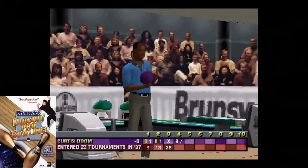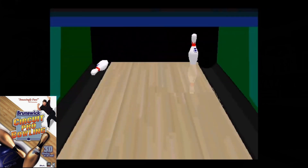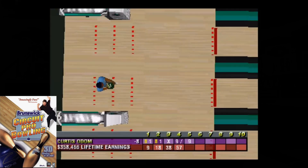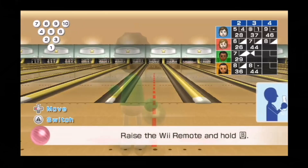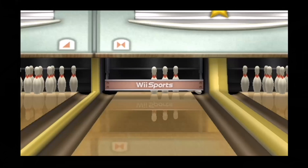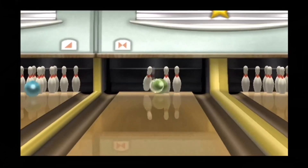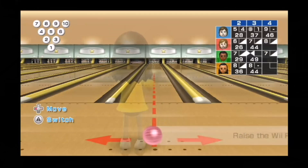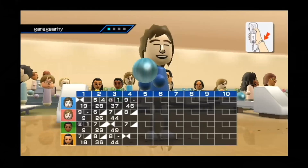The next major contribution would have to be Brunswick Circuit Pro Bowling, which featured not only accurate pin and ball physics, but it also had the PBA license as well. In a lot of gamers' minds, this is the best bowling simulation ever made. And then in 2009, Nintendo released its motion-controlled Wii system along with its free pack-in title, Wii Sports. Aside from actually feeling the weight of the bowling ball in your hands, this was as close to real bowling as you could get at home. Even the ball and pin physics, which are the hardest to nail down due to the millions of pin combinations available, were done considerably well.